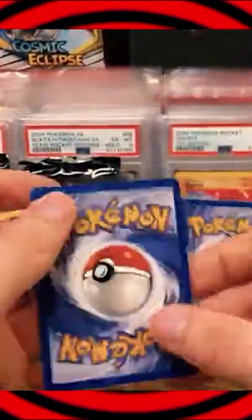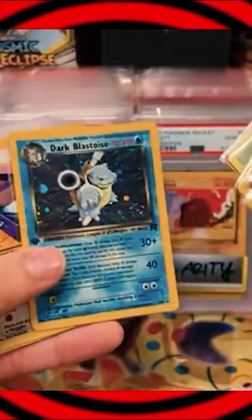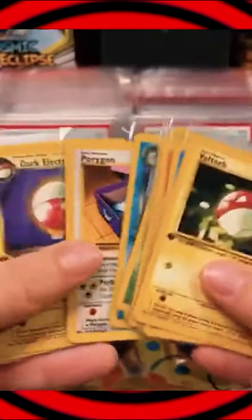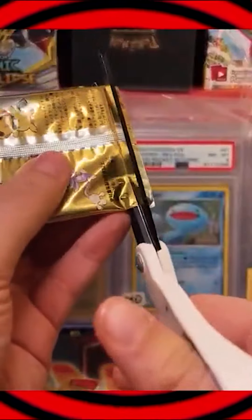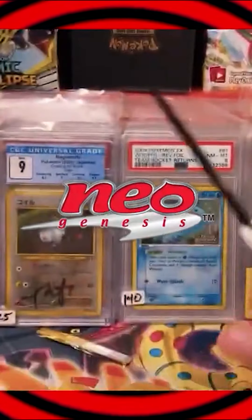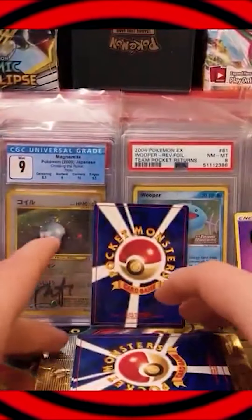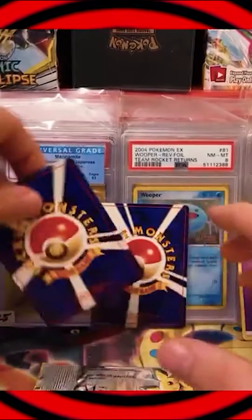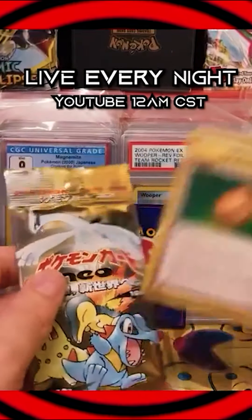You got some crazy cool pulls in here. I would definitely get that graded. Matthew Hayes gets a berry, but you know what that means — we change the rules. You automatically get the empty booster the moment you pull a non-rare trainer.